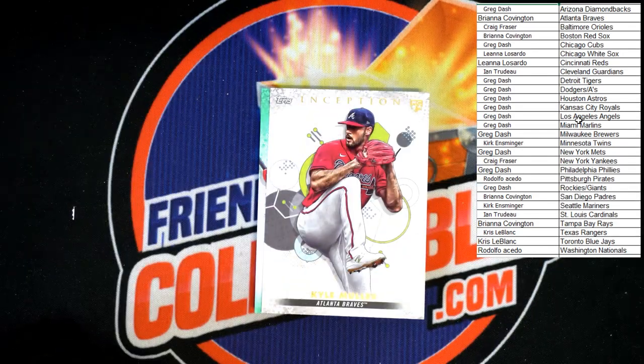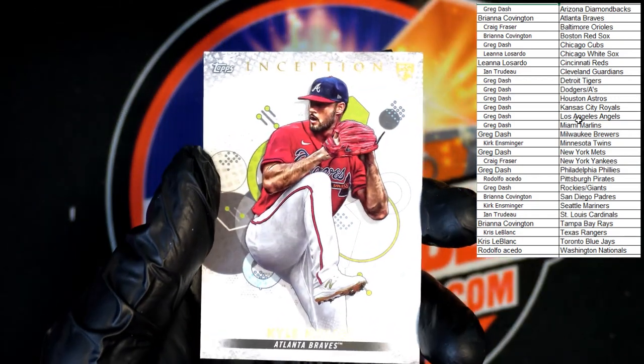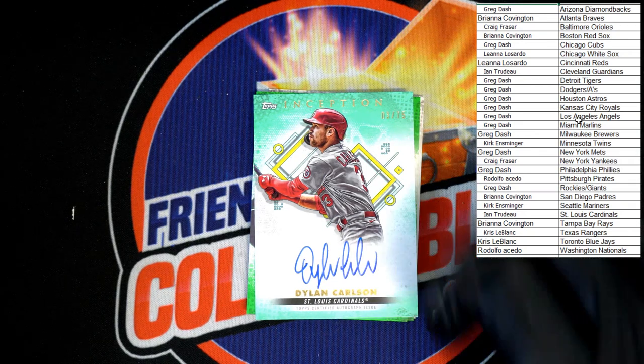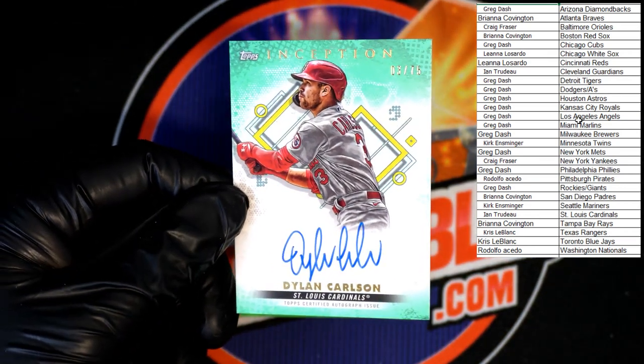Up behind that, Kyle Muller rookie going to the Braves — that will be going to Bree C. Up behind that, look at that — Dylan Carlson auto for the Cardinals. That'll be going to E&T right there, number three of 75.